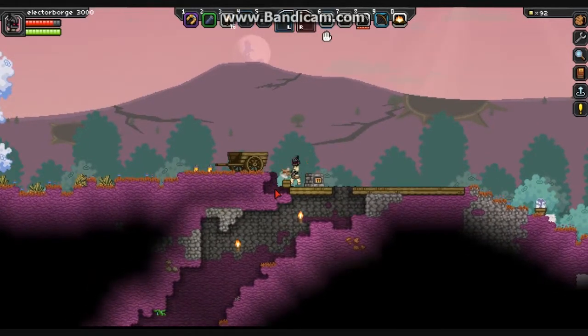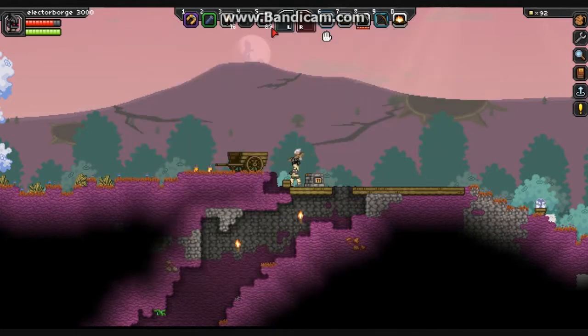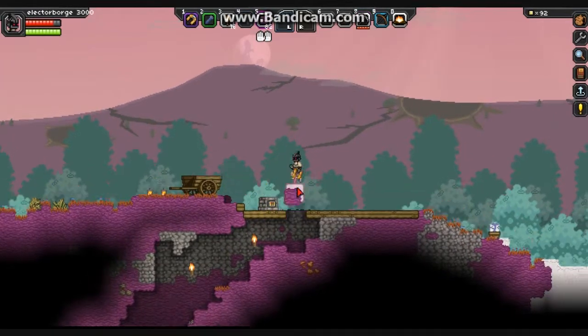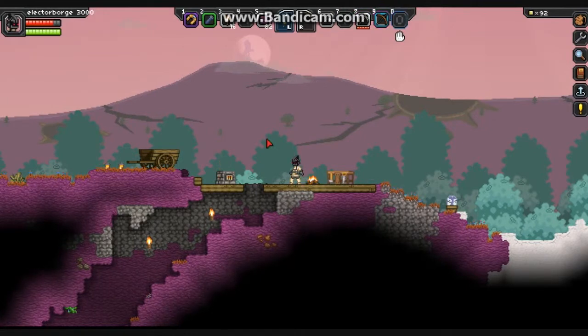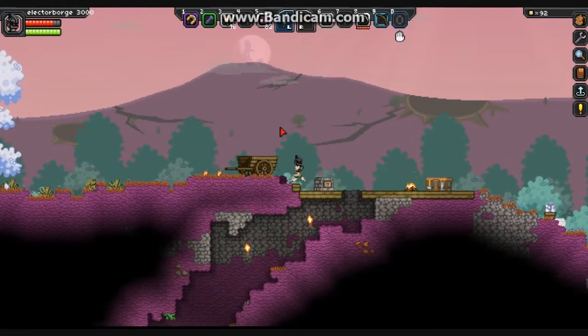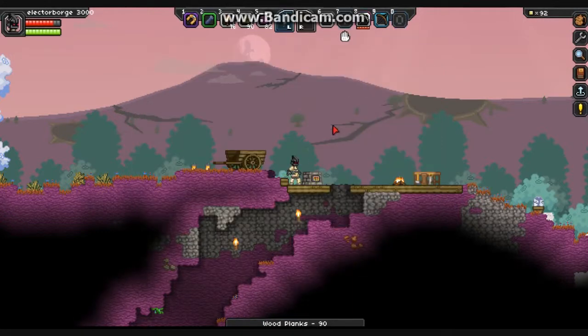Okay, we're gonna open up our inventories, get some of these blocks out, and place them in the gaps, cause I hate gaps. We're gonna place our lovely crafting table and our lovely campfire that we stole down. And we're gonna craft some more wood planks. Let's just do thirty, and say that might be enough.